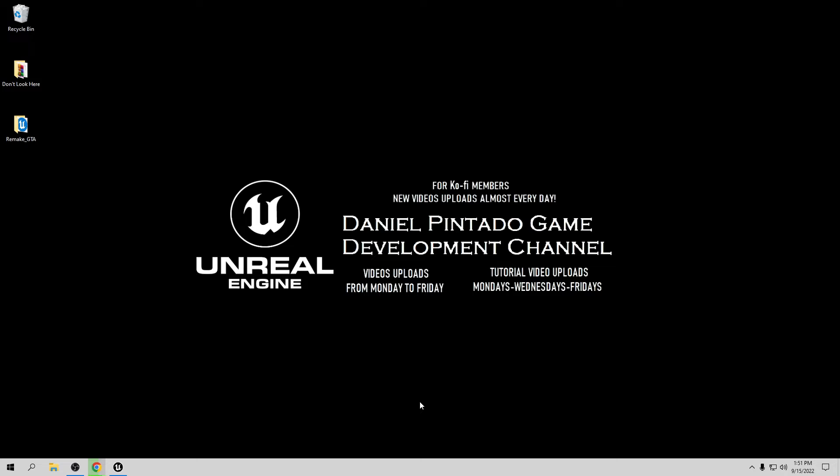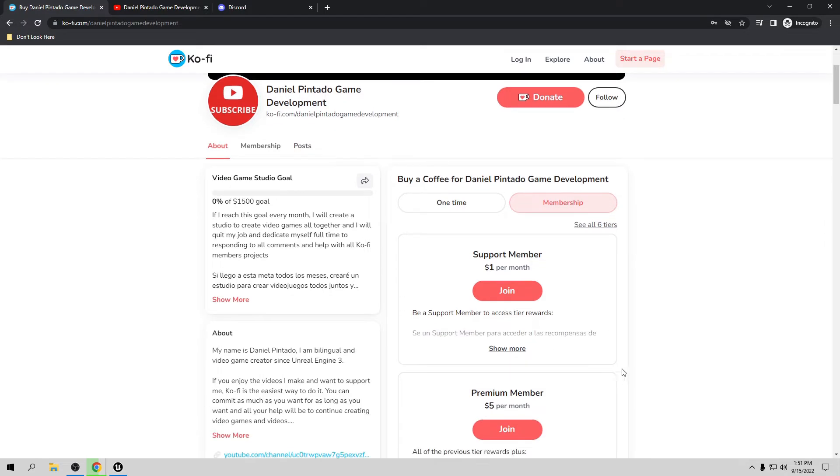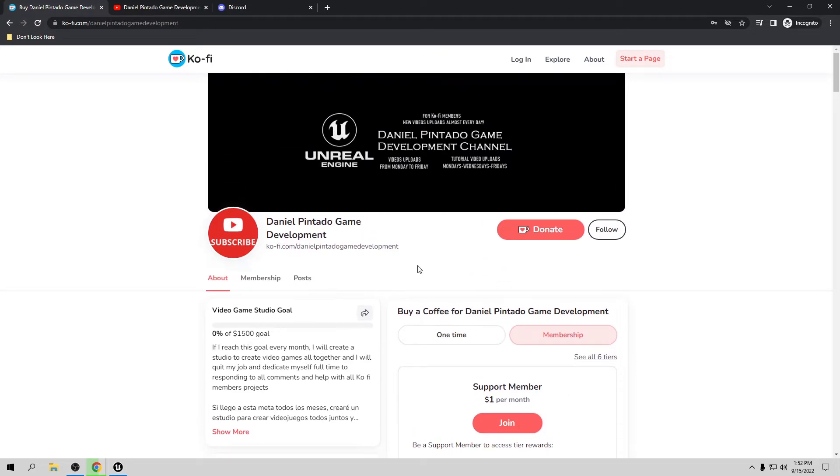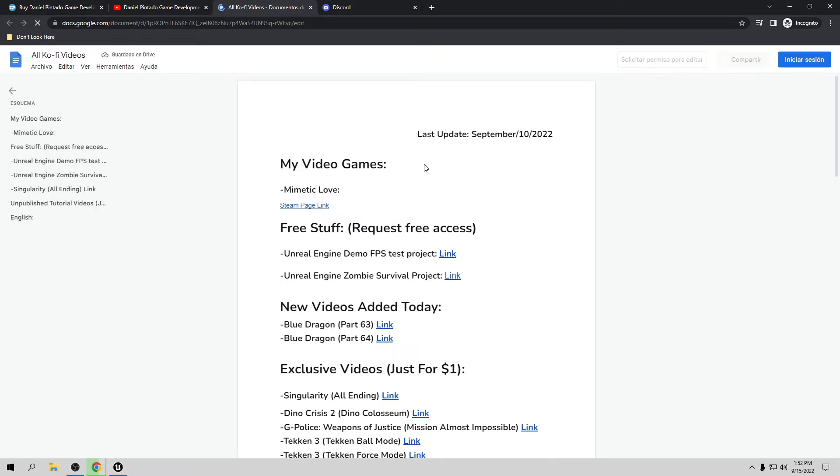Before I start the tutorial, I want to say thank you so much for all your support because you keep the channel going. When you support, I want to create a small studio so we can provide animation blueprints and assets with my personal help, totally for free. If you want to help us, go to my Ko-fi page and donate for just one dollar, or you can be a member. Depending on your subscription, you'll have exclusive stuff — exclusive video access before I publish, and also the project files from this tutorial. If you're already a member, go to my YouTube channel and click the top right corner to see all the available stuff. I update this list almost every day.